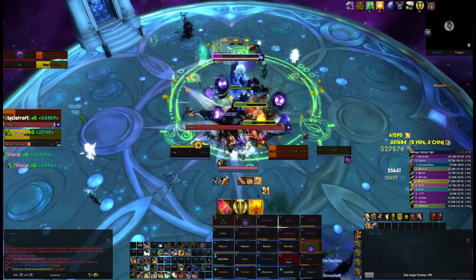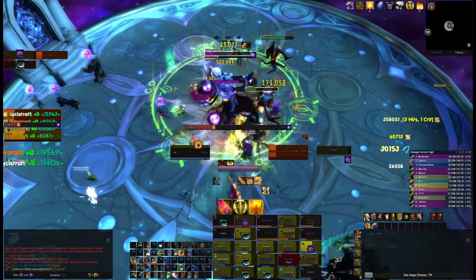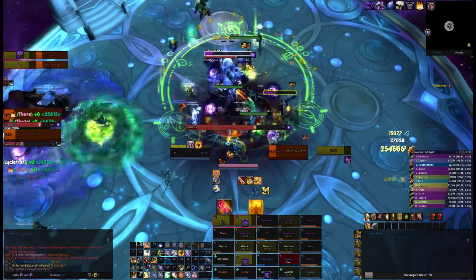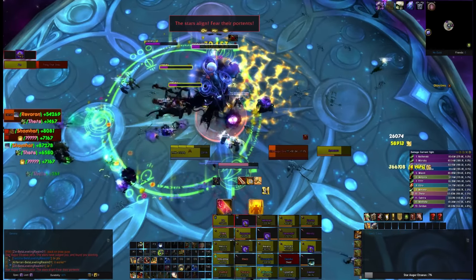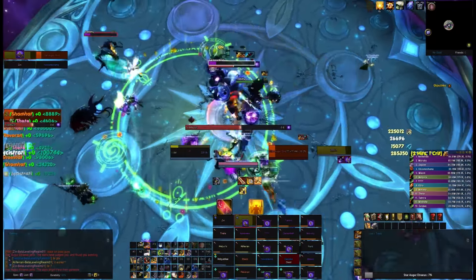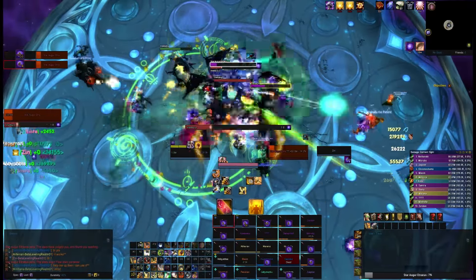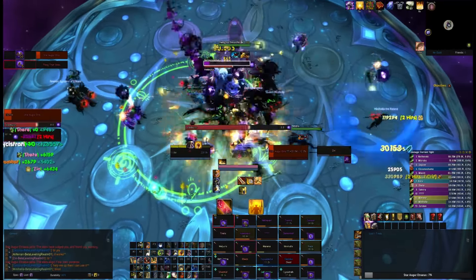What SimCraft is really good for is to compare within a spec - to compare for your spec the best talents or the best artifact trait choices for different situations, which is why I've shown you how to be able to change those, because those are by far the most important. And yes, you'll be able to look at your stat weights. What you actually should do when determining your stat weights is probably realise that different fights have different conditions: some fights have loads of AoE, some are mostly single target, some have no movement, some have lots of movement. So look at that, refine it, and then decide your stat weight priority from that.